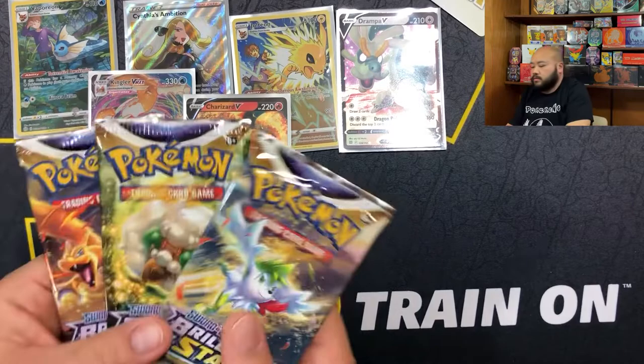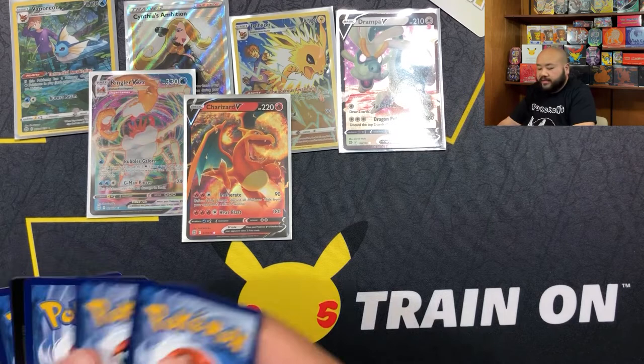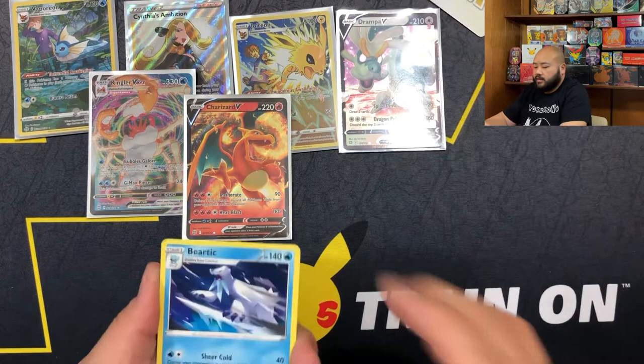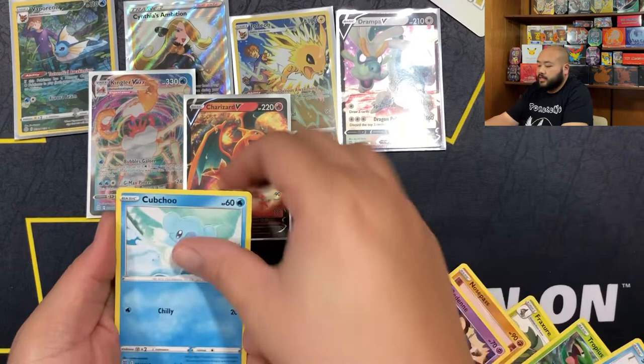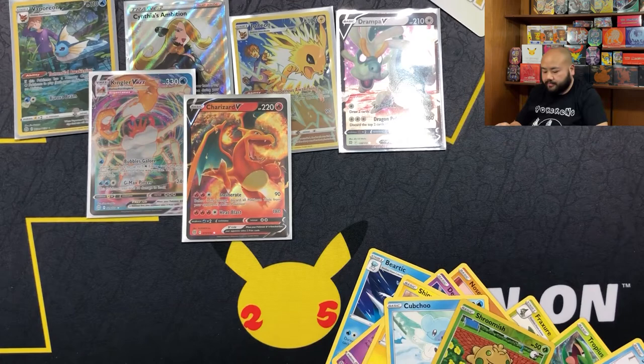Second-to-last three-pack: we have a Shaman, a Whimsicott, and another Zard pack. And from the Evolving Skies pack - we got another V-Star card, wow, three of them! Hopefully this one brings us luck. Tropius, Snorlax, no trainer cards - Nosepass, Teddiursa, Cubchoo, a Shinx, a Shroomish, and BAM - a Kingler V! So it's a hit! First Kingler we've pulled from the set too - regular V card.